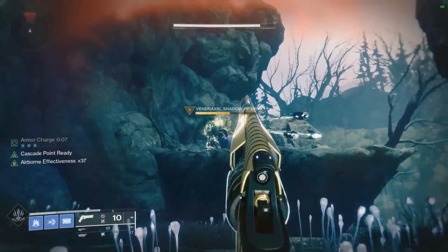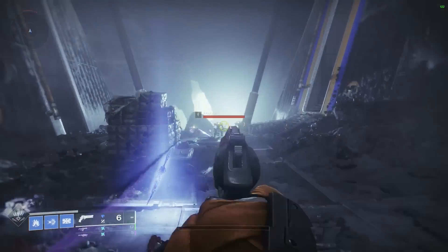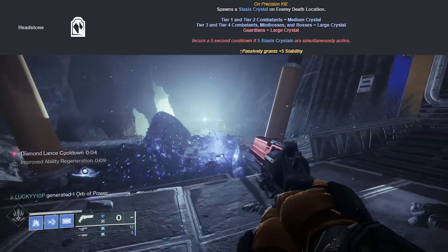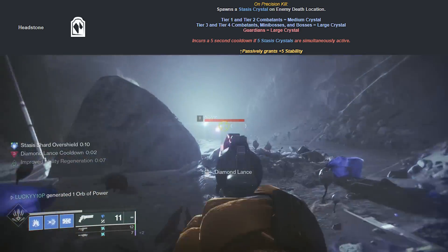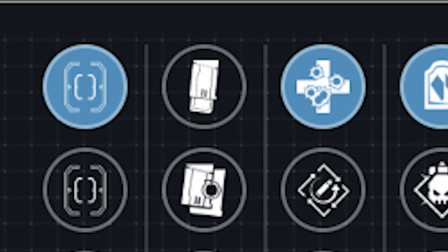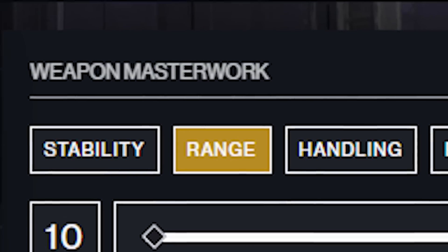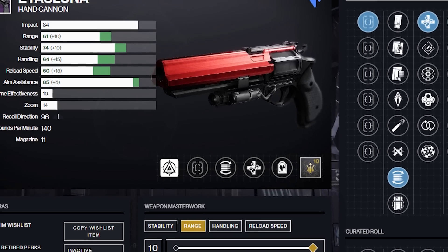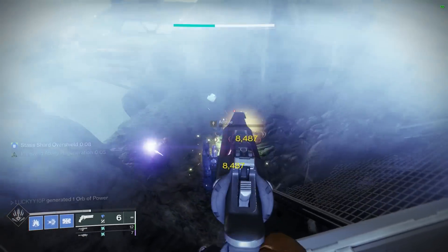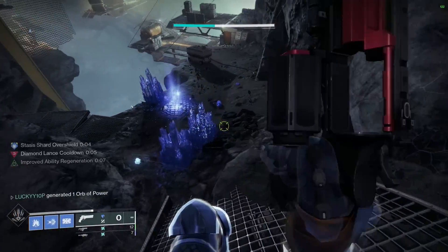The last legendary hand cannon we're going to mention before we jump into the exotics is the Izi Luna — a stasis hand cannon that can roll with Headstone. You can proc stasis crystals on crits, blow them up, and it just clears the room of adds. Pair that with Unrelenting and you're going to have infinite health regen. The magazine for this is Flared Magwell, the sight is Fast Draw, and we're going with a range masterwork. You can farm for this god roll by doing the Grasp of Avarice dungeon. That completes our first five meta hand cannons in Destiny 2 when the buff goes live next season.